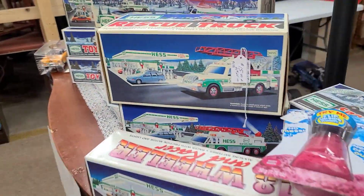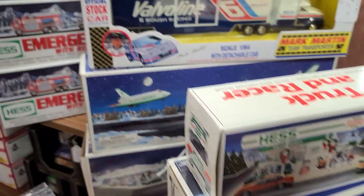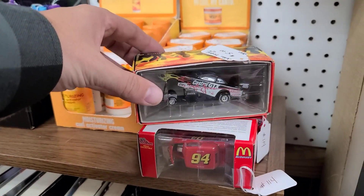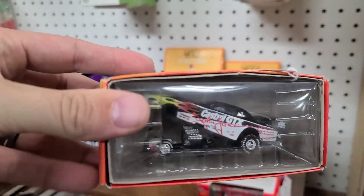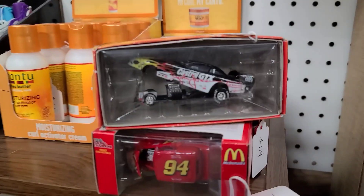It's huge - never ending - and then there's an upstairs that's just as big, so I'm gonna find some more stuff. Look at these old Hess trucks over here with the helicopters. Got some Velvoline, some Racing Champions. I was looking at this Castrol GTX John Force - it's a Mac Tools Castrol GTX. Mac stuff usually holds a little bit of value. How much is this? Five dollars. I bet that's probably a 20-dollar car all day.